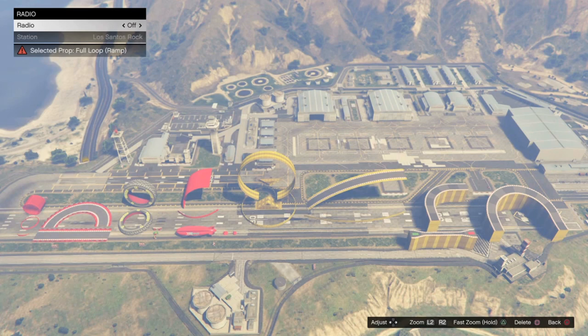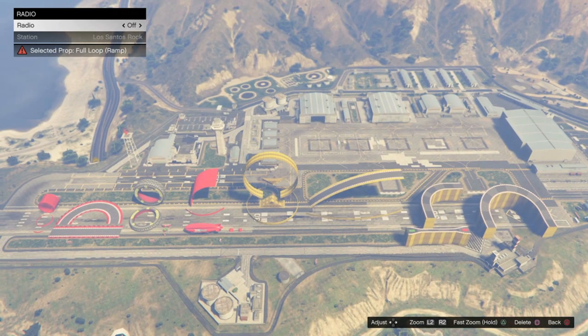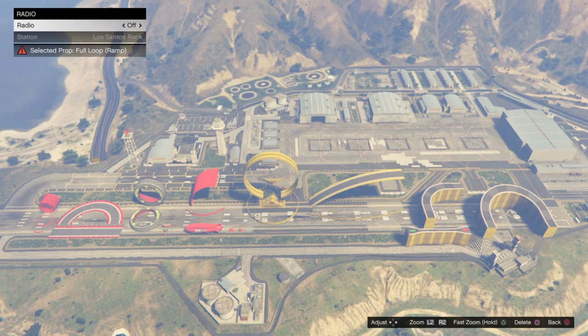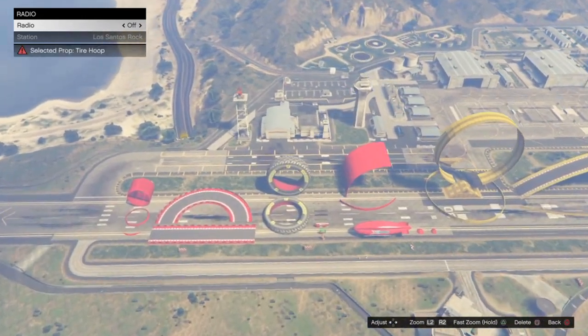Basically anything that your car might be coming in contact with, crashing into, rubbing up against, etc. I color coded everything — the red props are bad props, the yellow ones are things you should be using with caution, and the green props are good props. You'll see those later on.